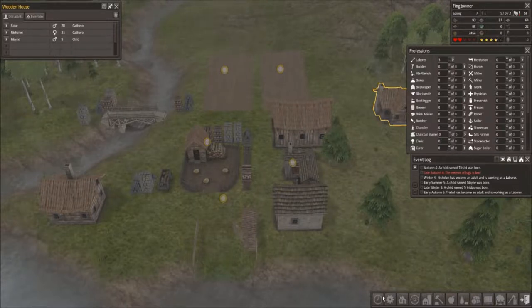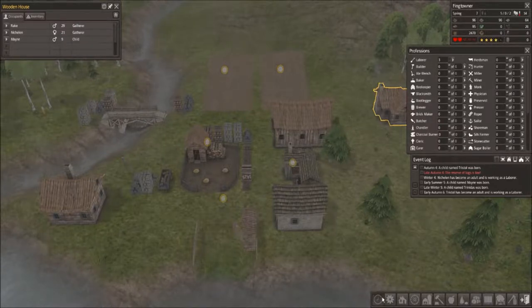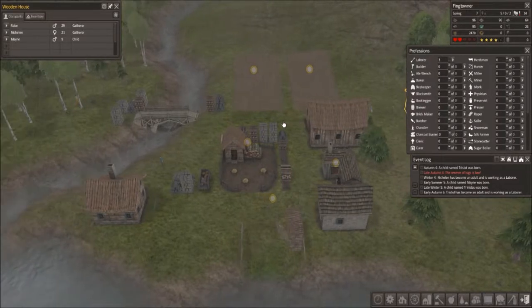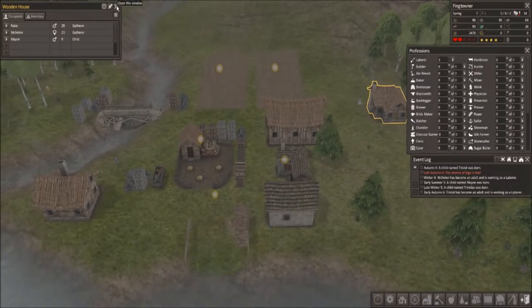Alright everybody, welcome back to our town of ThingTowner. Playing Banished — let me just slow the time down to normal time. That did not change the speed of the rain at all, which is actually kind of interesting. Anyway, let me unpause the game.